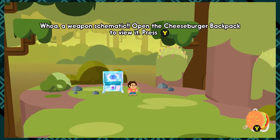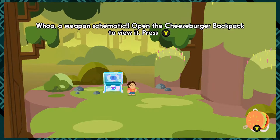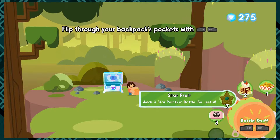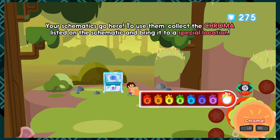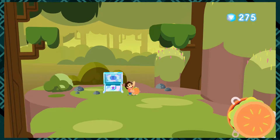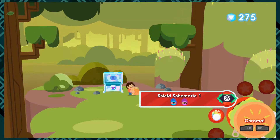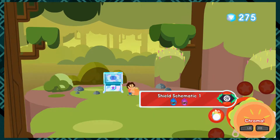Which special location? We've only had one space in the series that enhances weapons, right? Bismuth's house — well, her workshop. A shield schematic, so that's gonna cost some of this. It's gonna be for Steven.